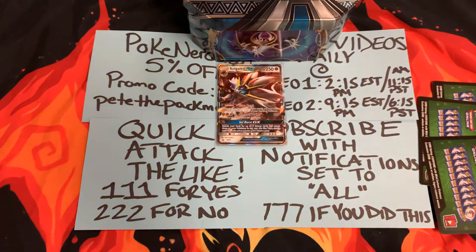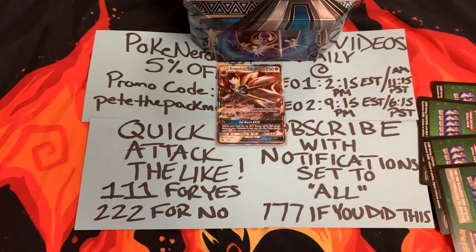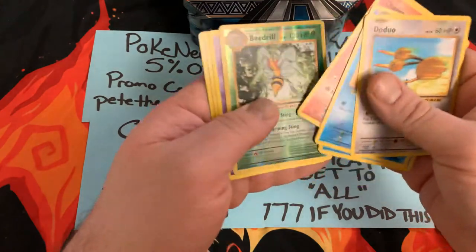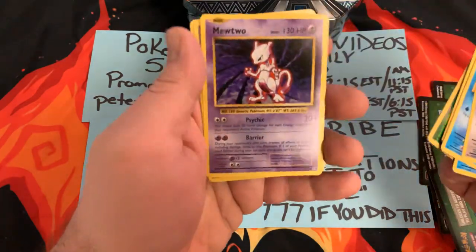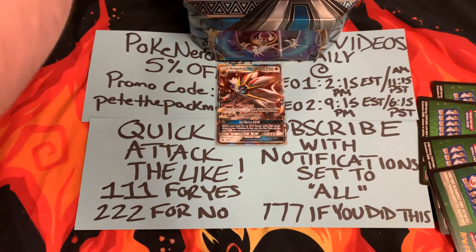We're going to have to open some Burning Shadows or a Cosmic Eclipse or something — I can't do this. That pisses me off. Are you serious? What is it — a Beedrill? No, it's a Mewtwo. But it's a regular, not holographic, other than the promo. Dude, that's messed up. Pokemon, seriously? That's screwed up. Four green code cards? Are you serious?